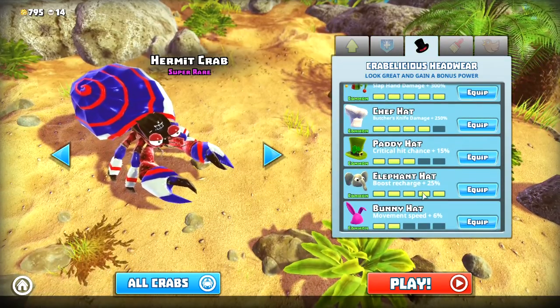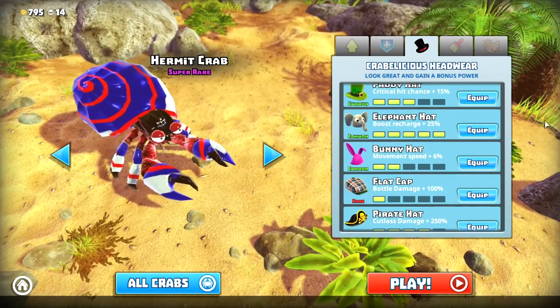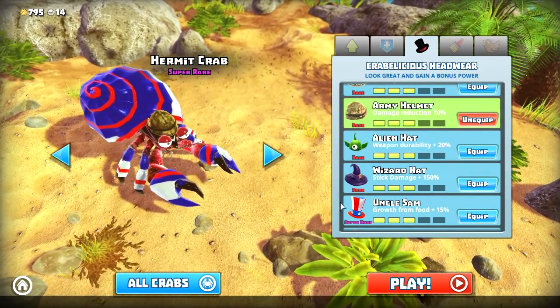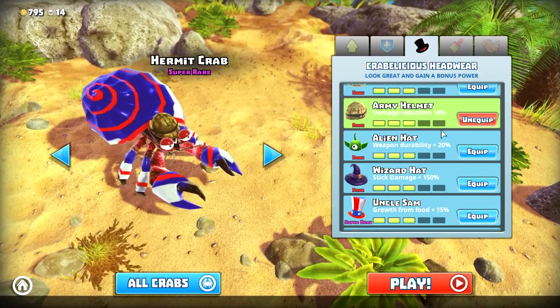I tried messing around with different hats, and it still doesn't make a difference. The main drawback is that it's very slow, and it's big. So we're gonna keep farming in mind, and farming only. We only kill if we have to. In defense, we're gonna put on the army helmet.